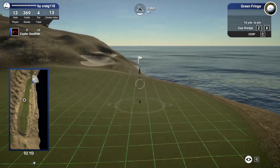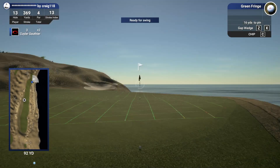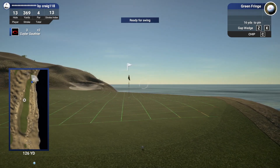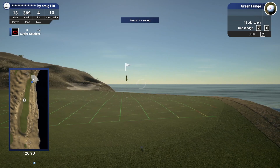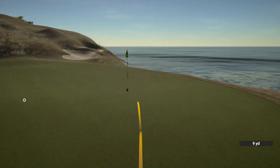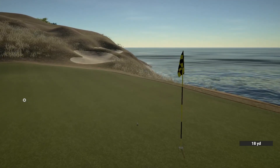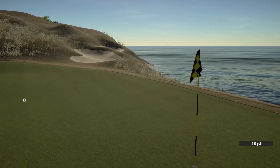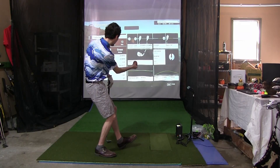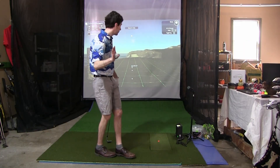Little 16-yard chip here, right to left. This actually fits my eye really well, I like the look of this chip. Going to go right down this line, let it curl back a little bit at the end. Oh I like the look of it — settle — okay we're going to have to putt that. That's a good chip, it rolled back a little bit. Six feet — did it just roll back into the six-foot happy zone for me? No it didn't.